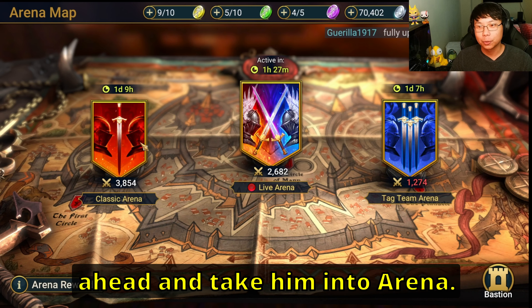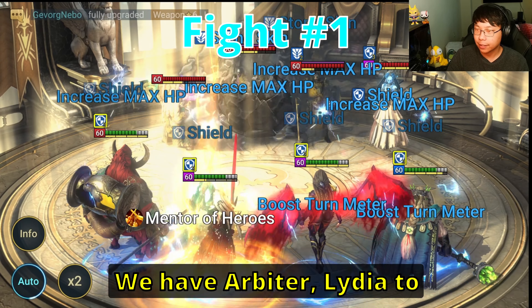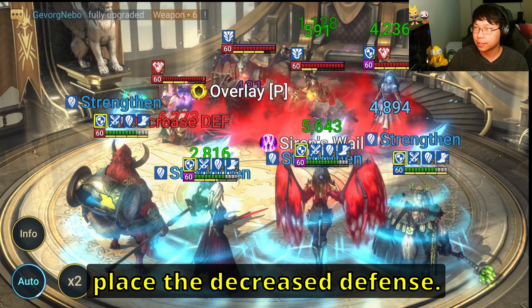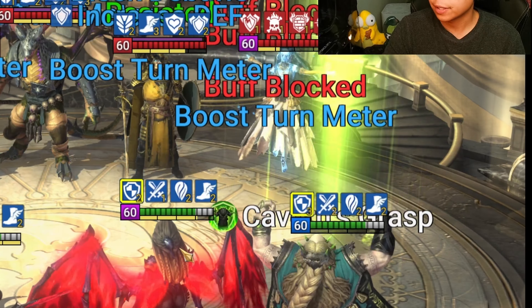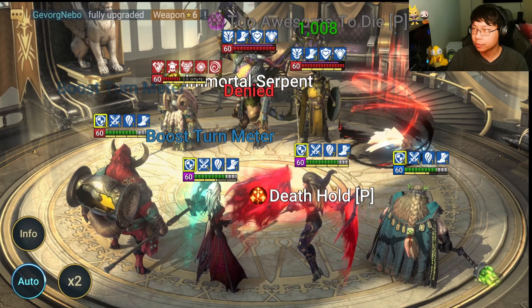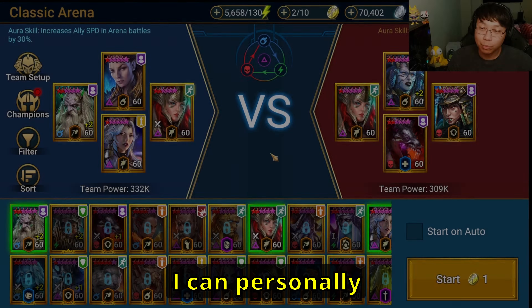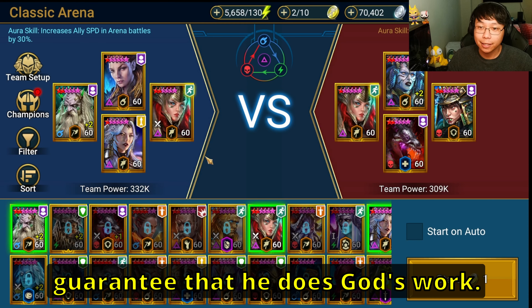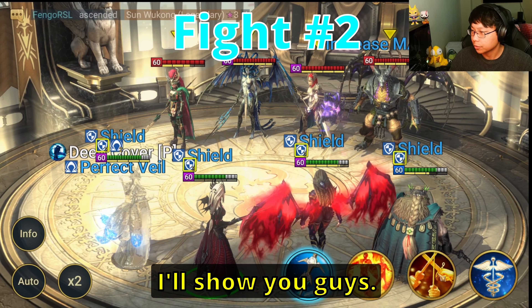First let's go ahead and take him into Arena. I've been doing a lot of testing here. This is the team. We have Arbiter, Lydia to replace the decrease defense, and Weken. Uko to do his thing here. I can personally guarantee that he does God's work. Let's do this manually and show you guys.